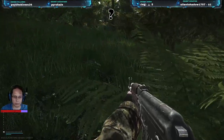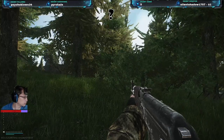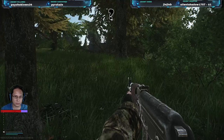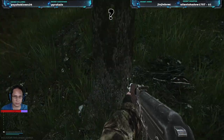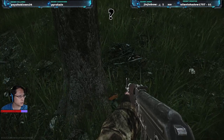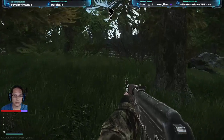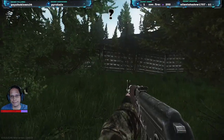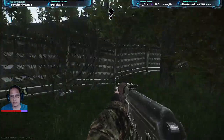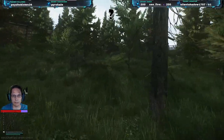Hit O again. What were your extracts? Scav checkpoint, trailer park, worker shack, or military base CP? You got a map or something you're looking at? No. The trailer park is — where are we? The trailer park's over by Big Red.